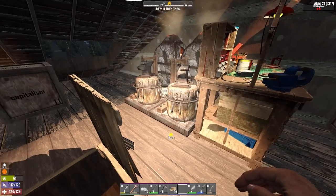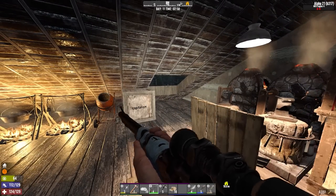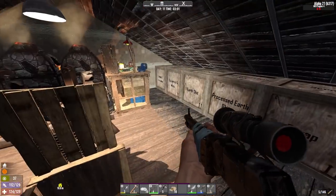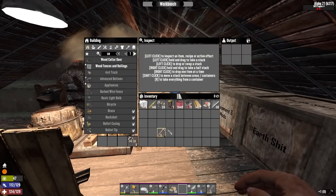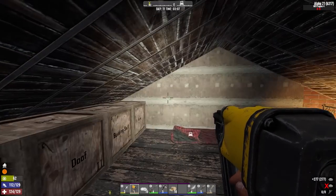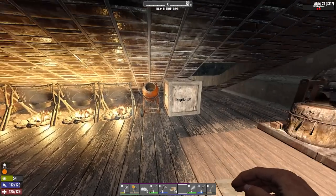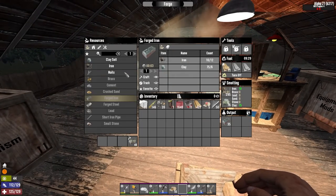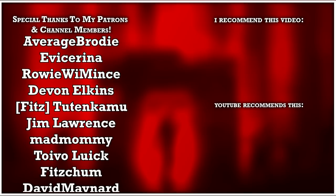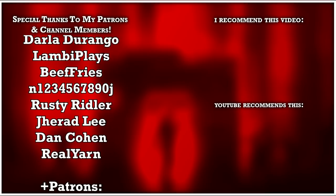We've got the two cement mixers coming — you've seen the cement mixer, you don't need to see that part. More forged iron queued up. I hope you enjoyed this episode of the 7 Days to Die Alpha 21 Survival Guide. Thank you to my channel members and patrons for making this video possible, and thank you so much for watching. I'll see you in the next episode.